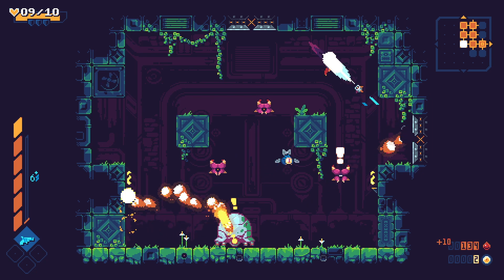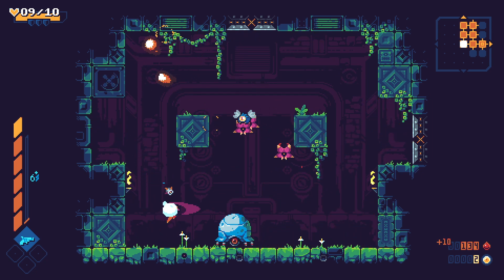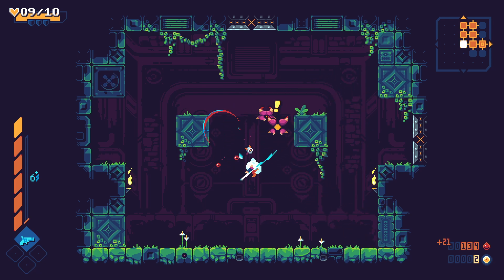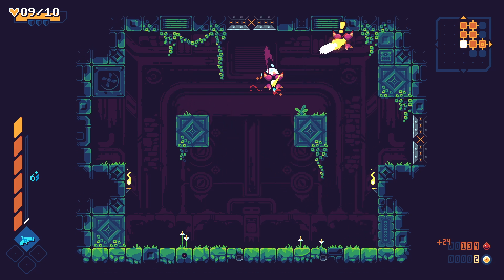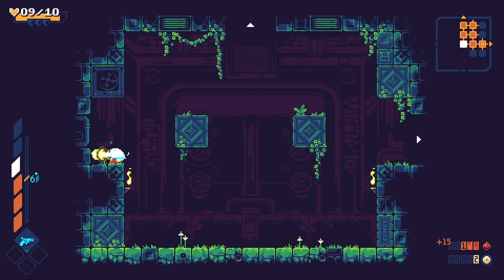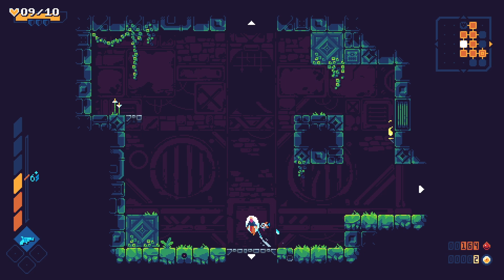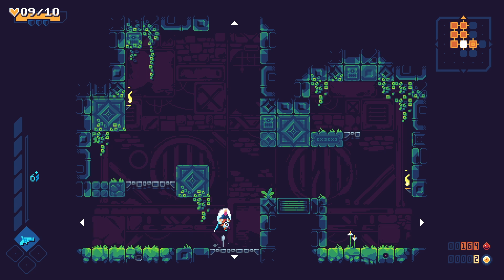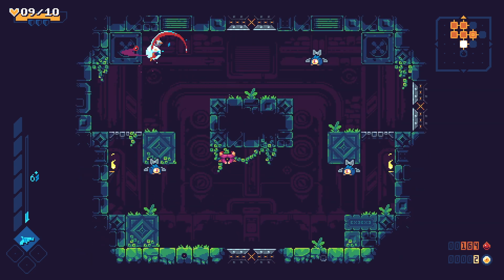That is not the ability I wanted to use, but we still made it out. Takes a little getting used to, but when it works it feels good. Do you think the secret room could be here? The rooms are not necessarily in the middle of the walls, so I could be missing secret rooms even though I am shooting walls.